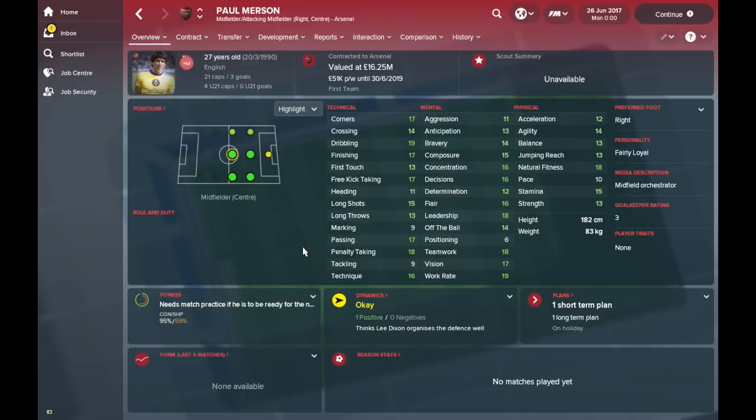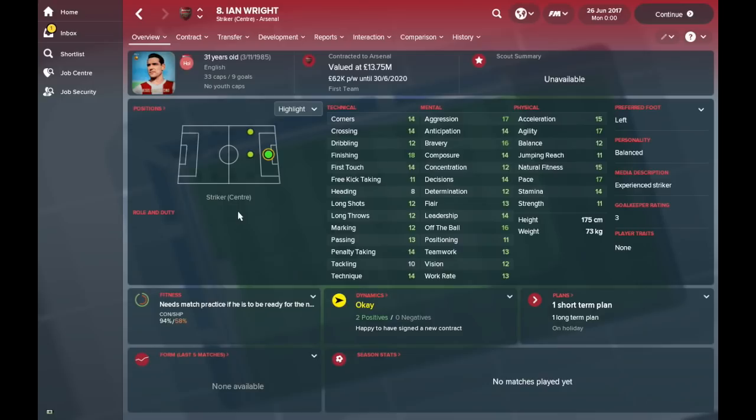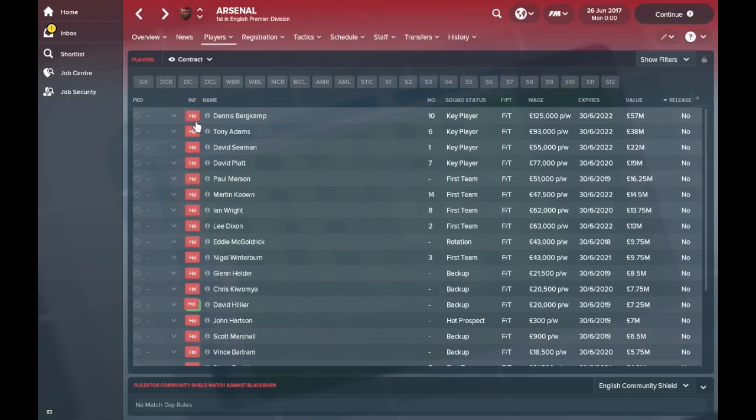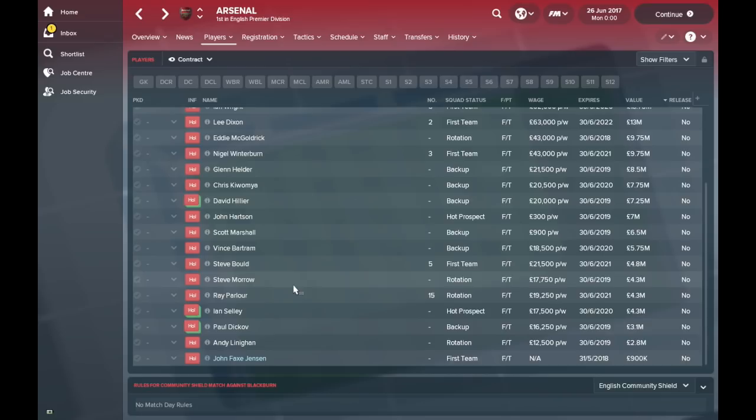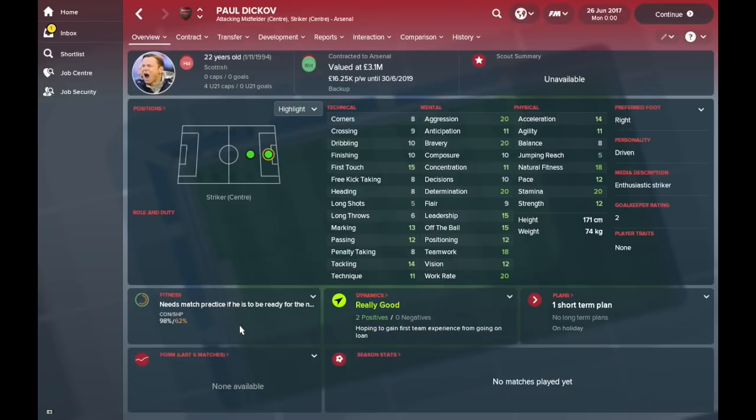Paul Merson, way before his days as a pundit on Sky Sports News, is a good central midfielder here. Martin Keown and Ian Wright are also in the team. There's a crossover between the face pack for this database and the old Legends face pack. Download links for the database are in the description. You've also got Lee Dixon, John Hartson, Steve Bould, Ray Parlour at 22 years old, and Paul Dickov at 22 years old as well.